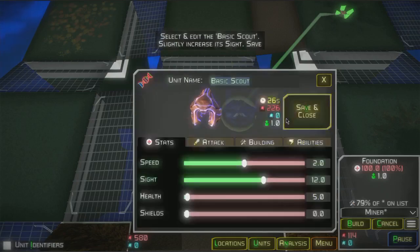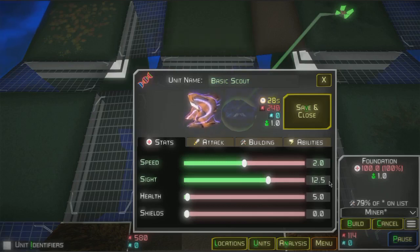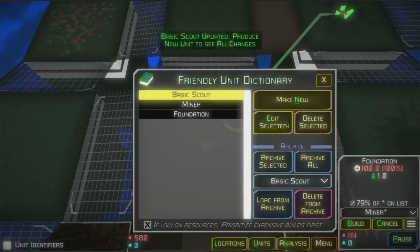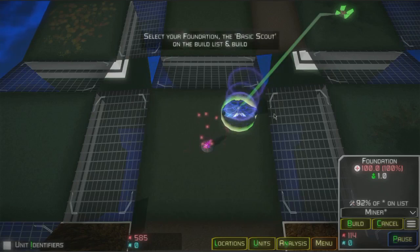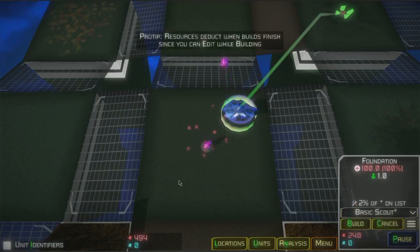Now let's see what it's like to edit a unit. There are a lot of tabs here you can explore and things to edit, but for the simple tutorial step we're just going to increase the scout's size a little bit. You also can type in a value if you want an exact value. It will slightly adjust the resource requirements and time requirements for that unit. Now that it's updated we can quit out of here and go to our foundation, select the basic scout, click build, and it'll start building.